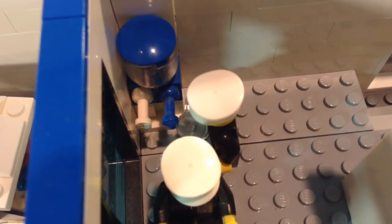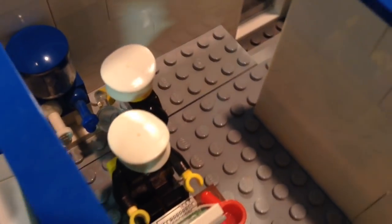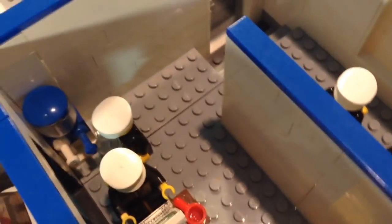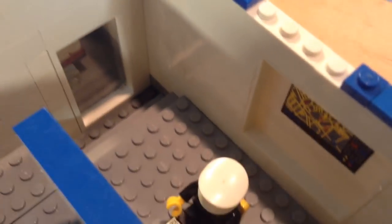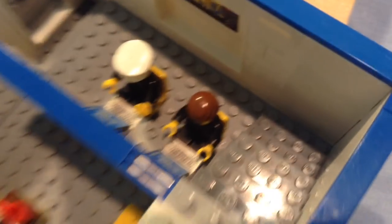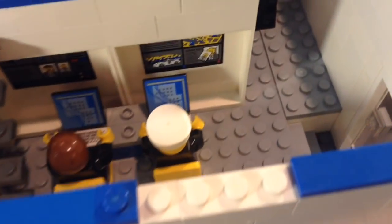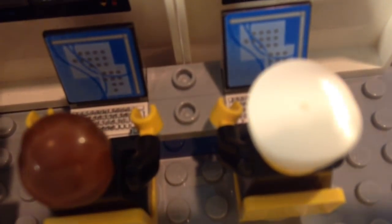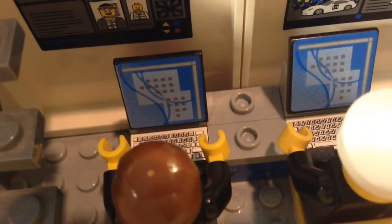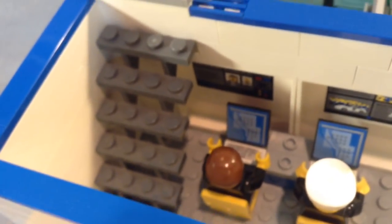Next, behind the receptionist we have a little water container, and here we have an officer filling up the water container, getting some water, staying hydrated. Back here we have some steps going down, and here we have our little garage access — that is an actual glass door, so people can get into the garage from the inside as well. Next, in the back over here, we have my dispatchers. These guys have their little screens and stuff so they can see what's happening on their computers. They just tell the units where to go, what's happening, and all that stuff. Then over here we have our stairs that will bring us up to the second floor.